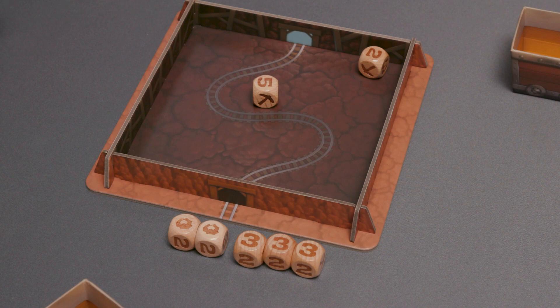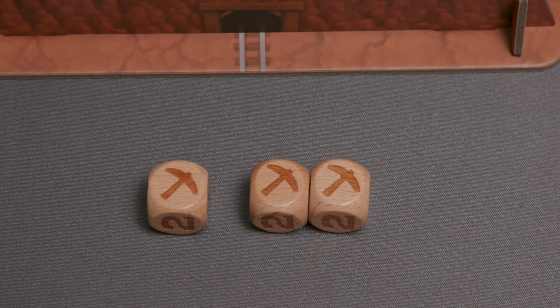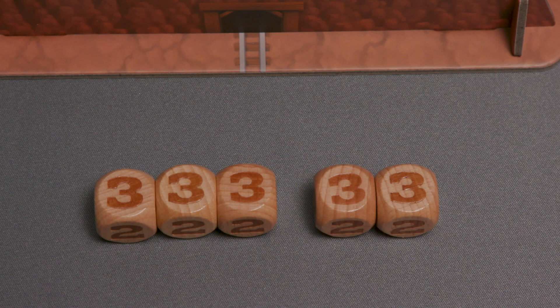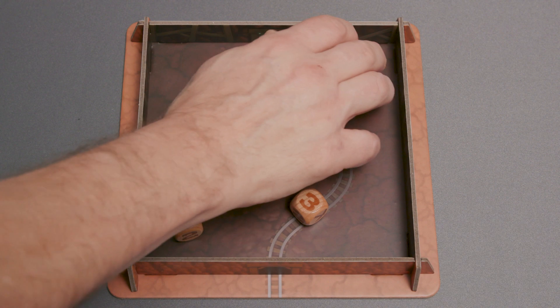You are allowed to set aside the following on any roll: one or more dice showing a gold nugget, one or more dice showing the pickaxe symbol, or a group of three or more dice showing the same number. Note: in the rare instance where your first roll does not allow you to set aside any dice, you may roll again.